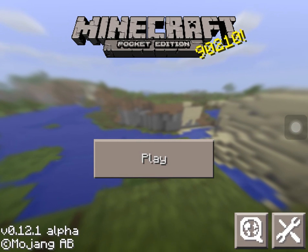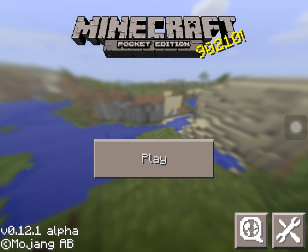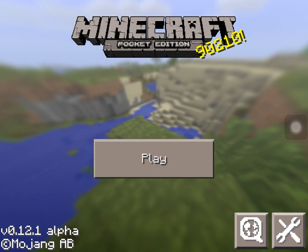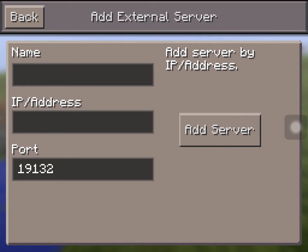Hey guys, it's me Philzvolt HD, and today I'm going to show you how to get the Lifeboat server on Minecraft Pocket Edition and Cookie Build as well. Basically, go to new and tap this little arrow.